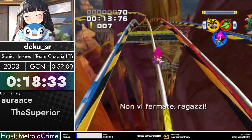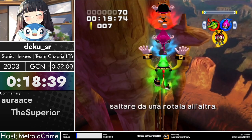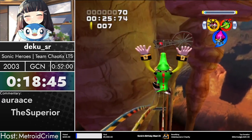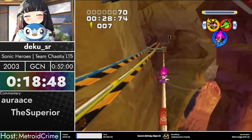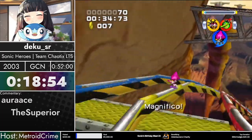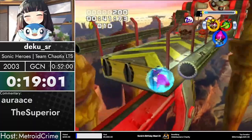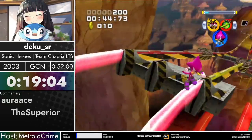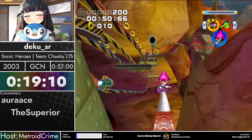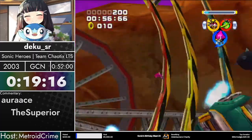Now here we are in Rail Canyon. Rails work similarly to Sonic Adventure 2 — you do have to balance on them to maintain your speed, holding the B button to balance. In this game though, it's a little easier to gain that speed quickly. If you're holding B and then switch characters, they'll do their speed animation repeatedly when you switch to them. So we just keep doing quick switches to gain speed — Vector back to Espio — and we'll be able to get speed quickly. You really only have to do it the first few initial times.